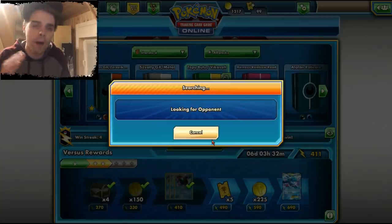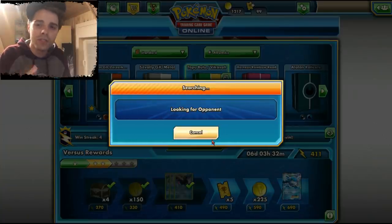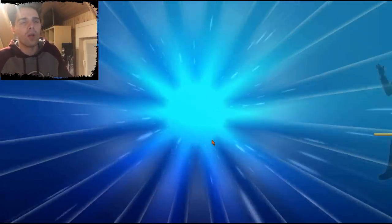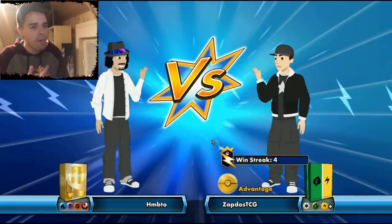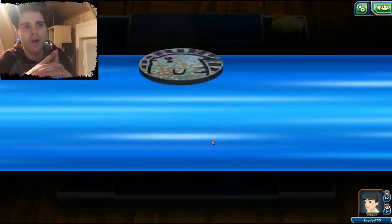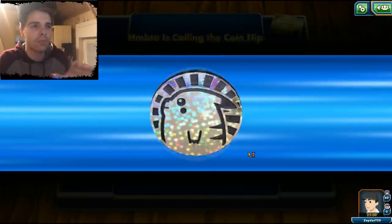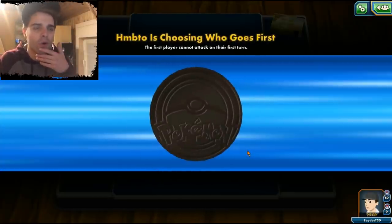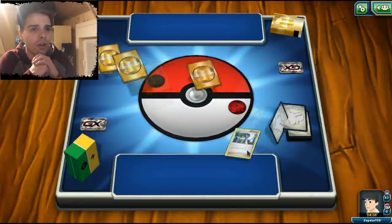Zoroark is so popular and we one-shot Zoroark while they cannot one-shot us. If they use the right attack, we can use Tapu Wilderness GX to heal ourselves. We probably have a Gardevoir deck here which is troublesome. We lost the coin flip, so things are not going well and we'll have to struggle a lot.